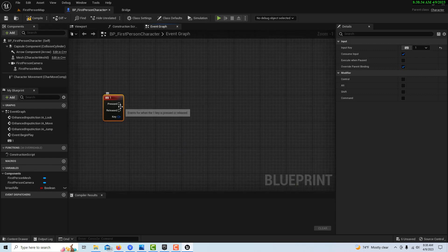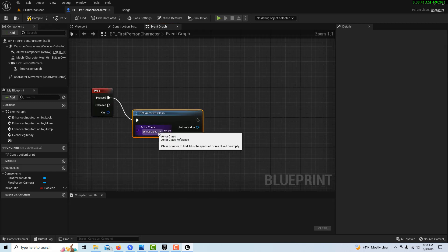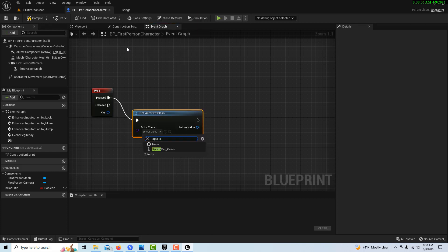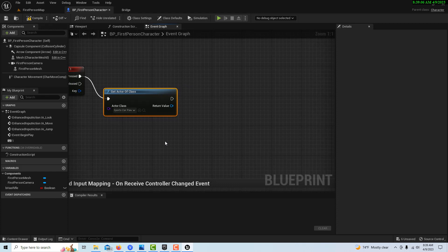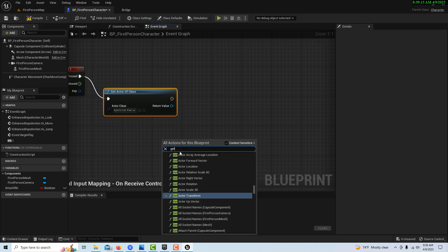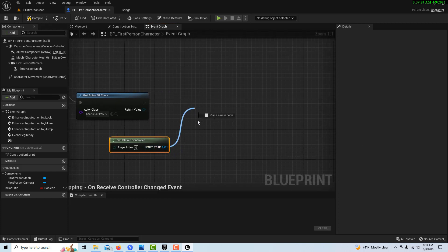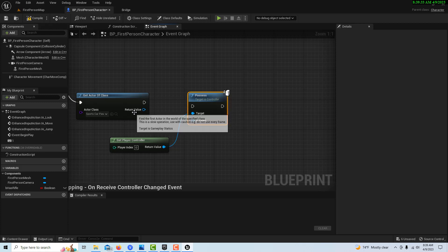We're not going to do casting — I've been getting away from casting. We're going to drag off and go Get Actor of Class. I'm having more luck with this than casting. We're going to get the Sports Car Pawn. Then we want to possess it — the player controller is what controls all the pawns and characters. We right-click to get the player controller, drag off and get Possess. The target is our sports car. That's all nice and neat, and we should be able to take control.